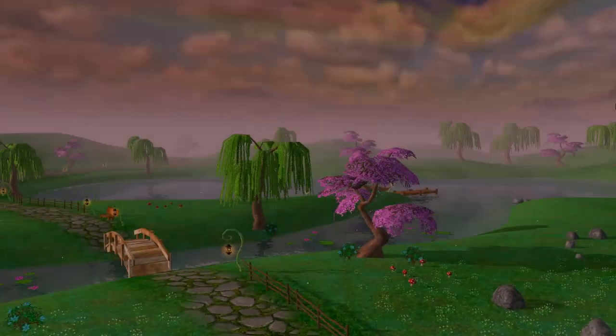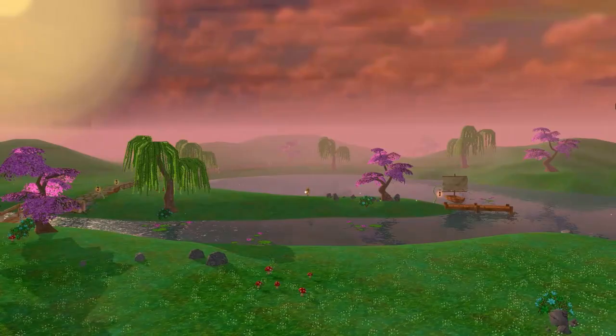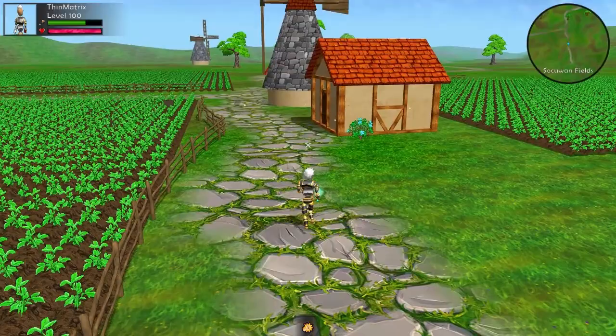Hello everyone and welcome to this week's game development log video diary. This week I've been working on buildings that you can enter. Over here in the farmyard area I've created the first enterable building, which is this small hut over here.